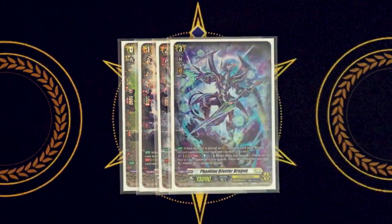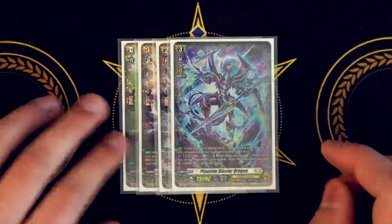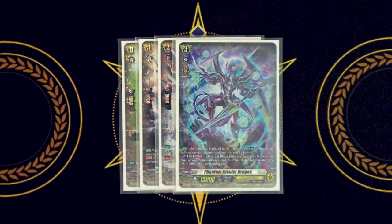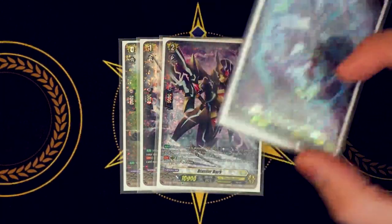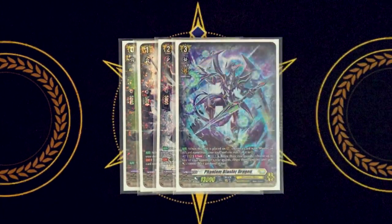Finally, our grade three for the ride deck is Phantom Blaster Dragon. Its skill is when it's placed on vanguard circle, you choose a unit with 'blaster' in its name from your soul and call it to rear guard circle. You can choose Javelin as a booster or Dark as a 15k beat stick, since Blaster Dark gains 5k if something gets retired. So you can start filling your board right away.